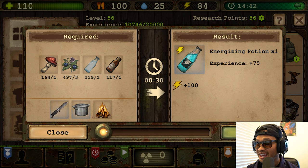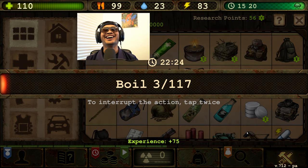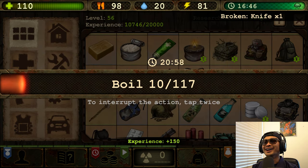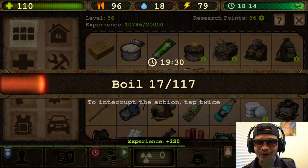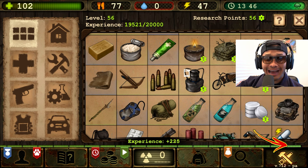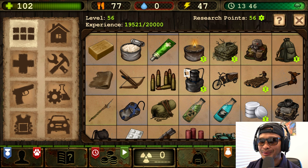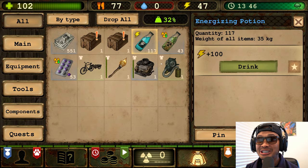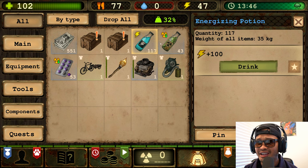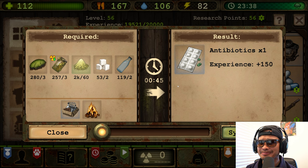Now the energizing potion — 117! I am never going to sleep. Look at our level experience going up and up. By god, just by making a few medicines we are gaining so much level. 117 energizing potions — my god! Now let's make some antibiotics as well since we have extra items here.